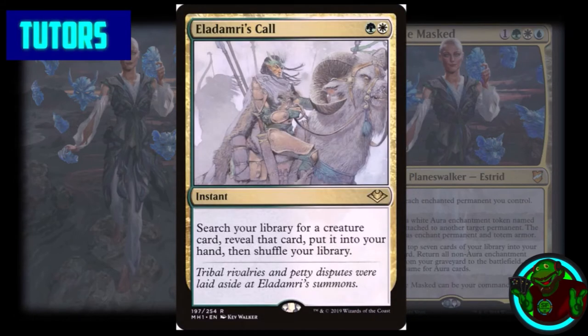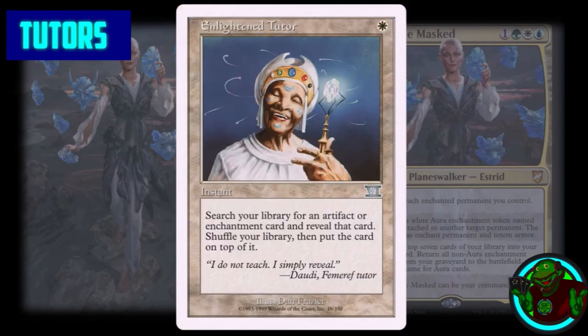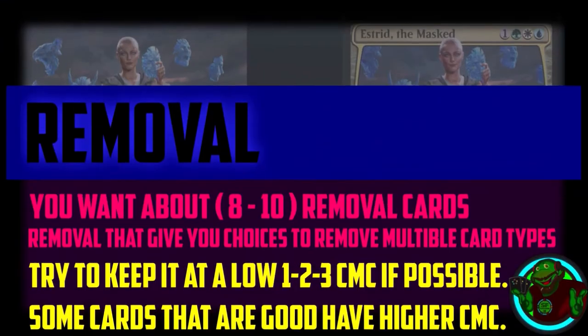For our tutors, we have Eladamri's Call, an instant that searches our library for a creature card and puts it into our hand. We have Idyllic Tutor, which searches for any enchantment in the deck, and Enlightened Tutor, which searches for any enchantment or artifact and puts it on top of the library.